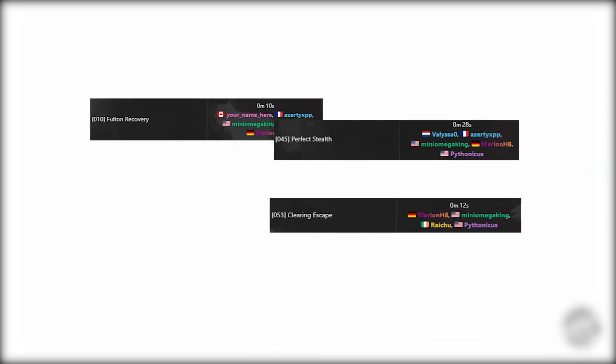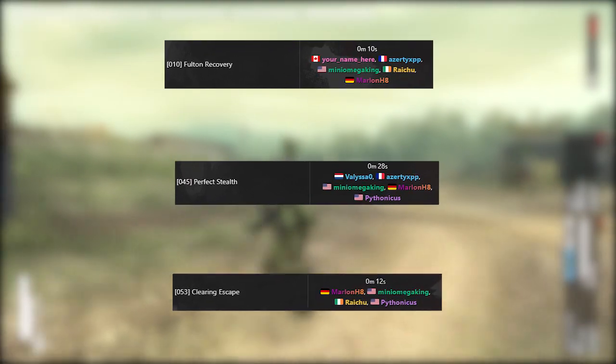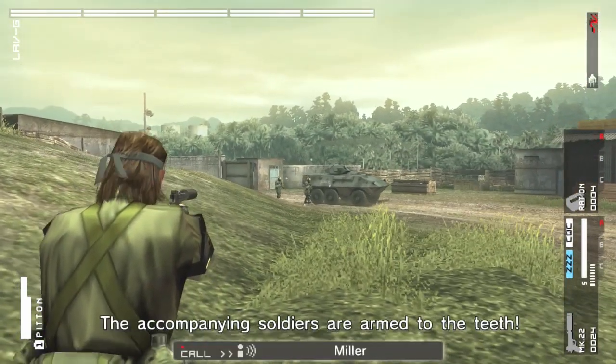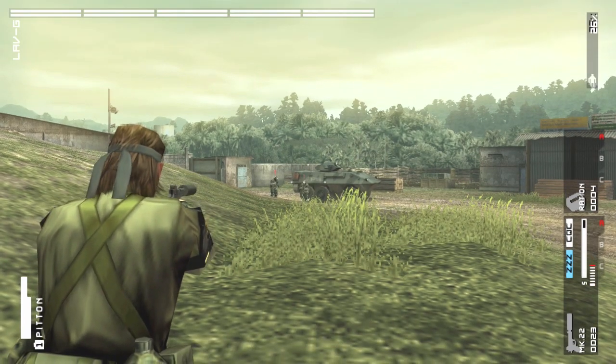For this video, we're specifically going to focus on the three biggest ties in Peace Walker ILs: side ops 010, 045, and 053. It may seem like these side ops are simple, but even in a speedrun context, the simple can be complex.